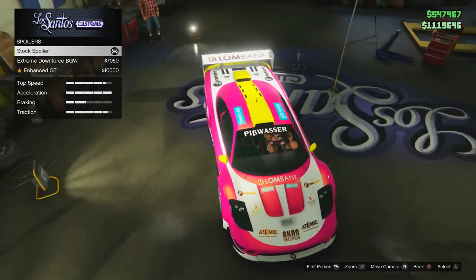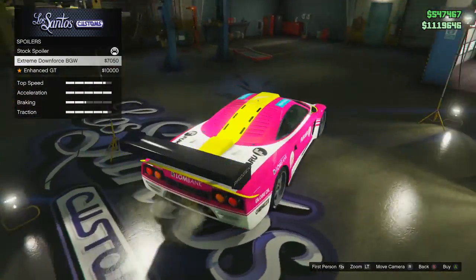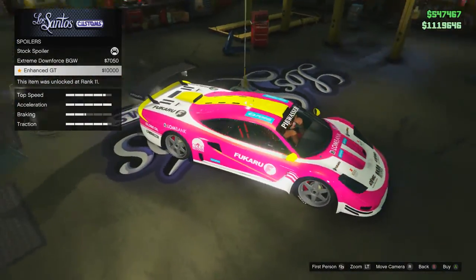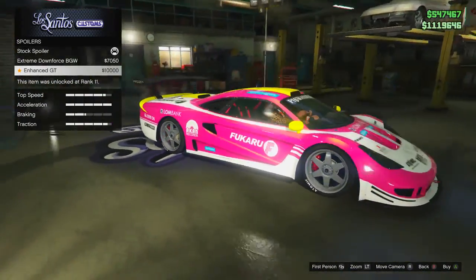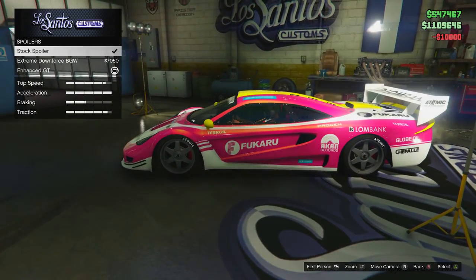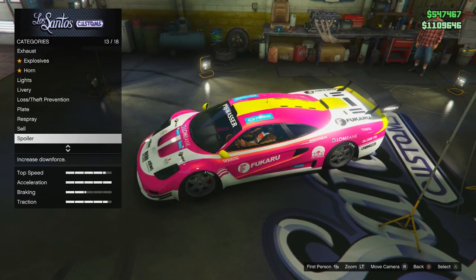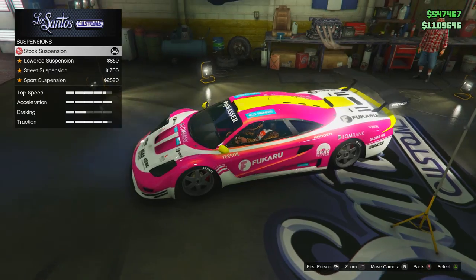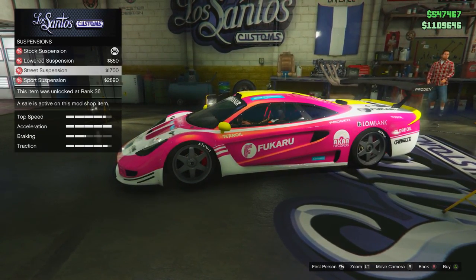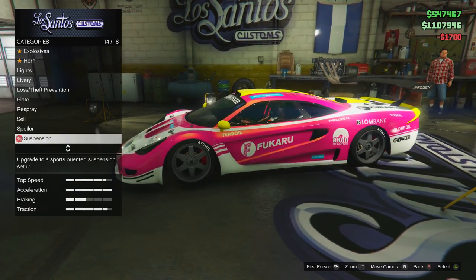The stock spoiler has a little bit of a logo on it — it's got Lombank. Then there's the Extreme Downforce GT, which is just a black one with triple fins. And then there's the Enhanced GT. With most cars I don't want to get the biggest one, but this car is ridiculous so we're going to go with the biggest one. For suspension: the lower you go the better grip it gets, but I don't like going all the way down because sometimes you start bumping into things in the road. I'm going to go with just street suspension.